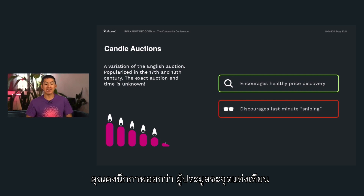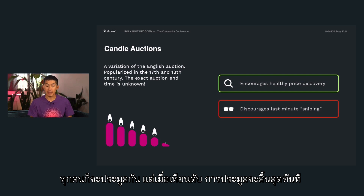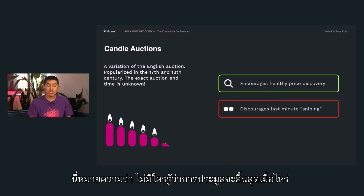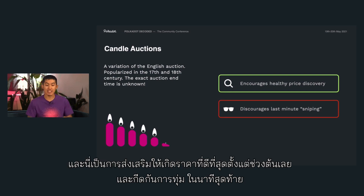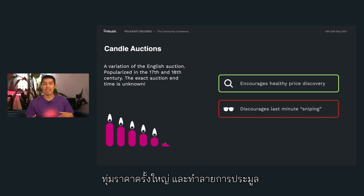An auctioneer would light a candle and then start the English auction process. Everyone would be bidding, but if the candle ever went out, the auction would immediately end. And even if there were more potential bids, whoever made the last bid would win. No one exactly knows when the auction would end, and because of that, the process encourages bidders to make each bid as if it was their last. This encourages really healthy price discovery early and discourages last-minute sniping — people jumping in at the last minute, making a huge bid and throwing off all the economics.